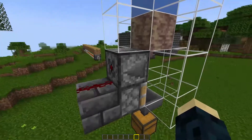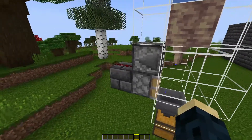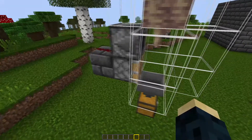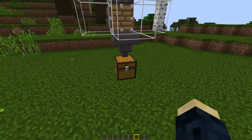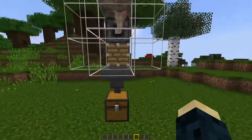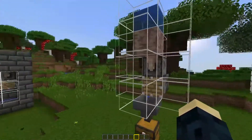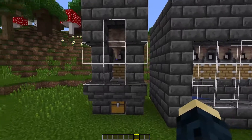Behind the observer is a piece of redstone, so when the observer detects a change in our pointed dripstone it shoots out a redstone signal, which is carried into this block via this redstone dust, which in turn powers this piston, breaking the pointed dripstone. It then falls down into the hopper and is collected and popped into the chest for you to use at your leisure. It's that simple — you can build it from what you can see here.